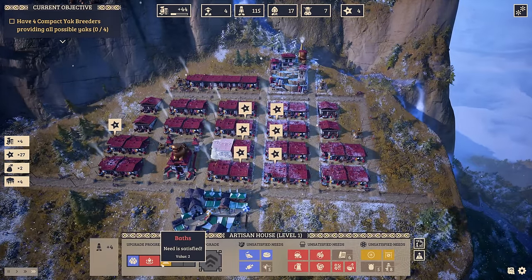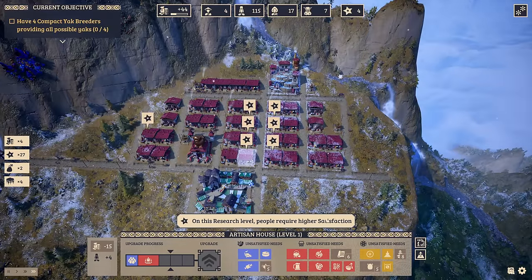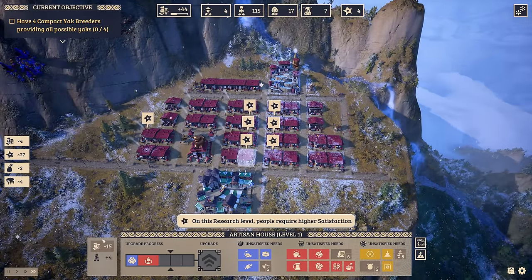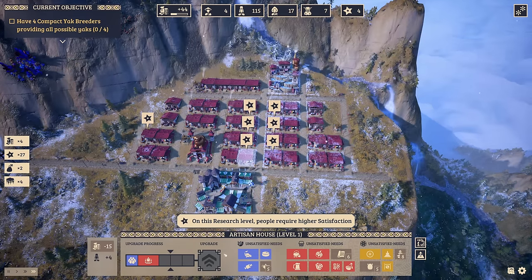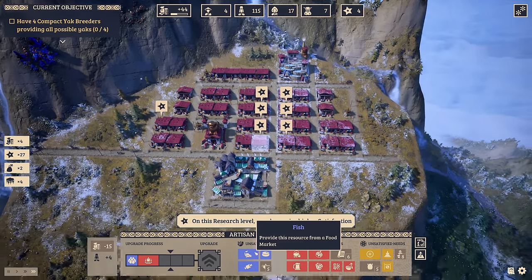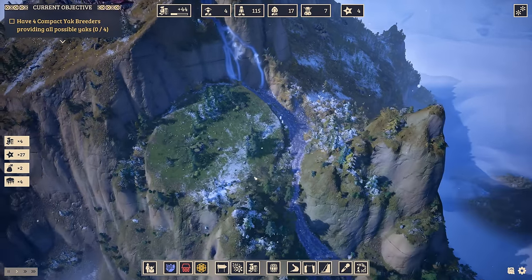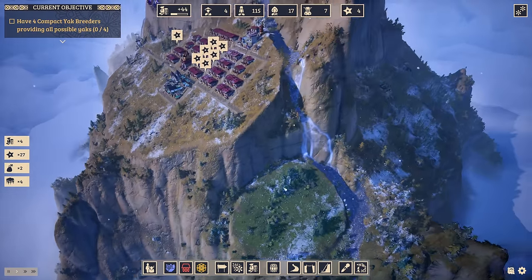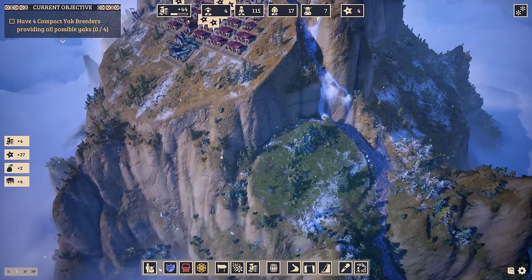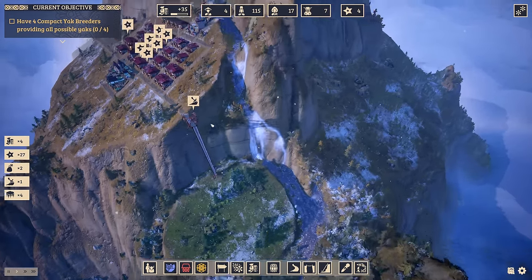Right now a lot of my population wants some higher needs. On this research level people require higher satisfaction, otherwise they're paying me less. In order to fix this we need to provide something, and what lowlanders and artisans need alike is fish. Fish we have — there's a river here with a bit of space. Not enough space for fields and stuff, so I think this is the perfect area. We'll need another uplift all the way down here, make the connection up there and over here.